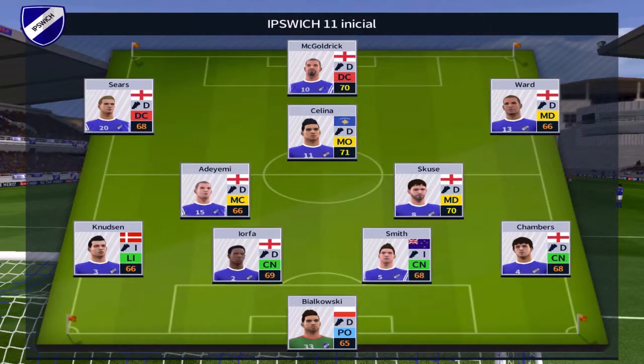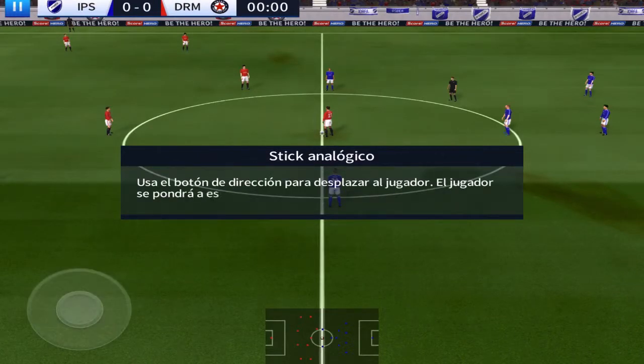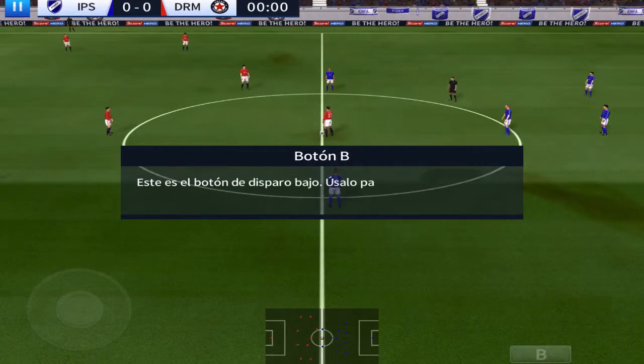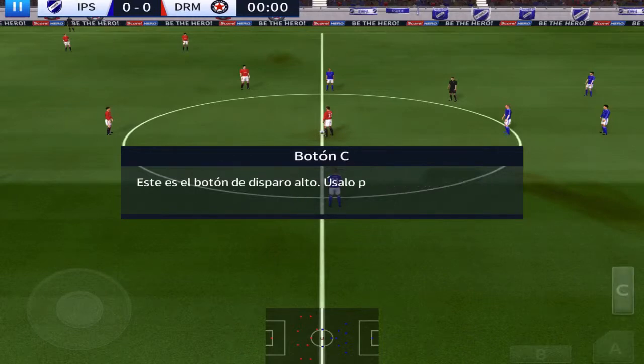Welcome to Dream League Soccer. First let's run through the controls, then you can put them to use. Use the control stick to move your player around. This is the low kick button. This is the hard kick button — use this for shots.